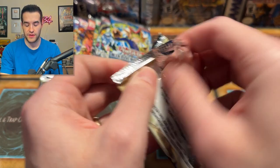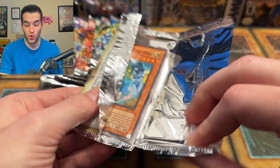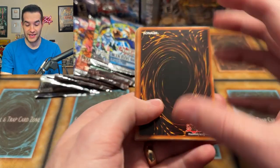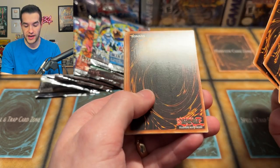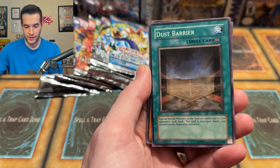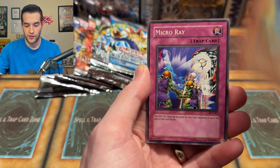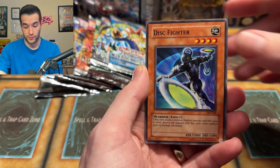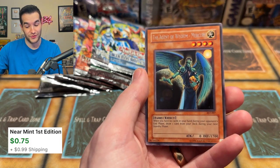Wow, we've already pulled an Ultra Rare from the Collector Rare set and two Ultimate Rares from old school single packs. These kind of got whacked somehow. We have Ninjitsu Art of Transformation, Arcane Archer of the Force — that's a Ruxon Special — Dust Barrier, Sonic Jammer, Emissary of the Oasis, Micro Ray, Disc Fighter, Soul Reversal, and Ancient of Wisdom Mercury. That's an old school card but it's just a rare, no big deal.